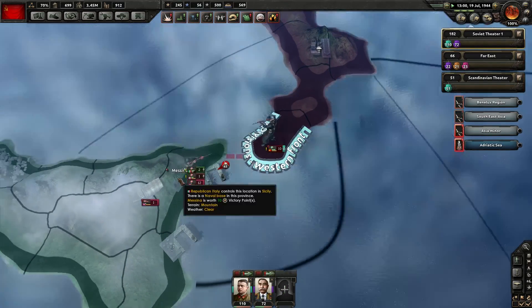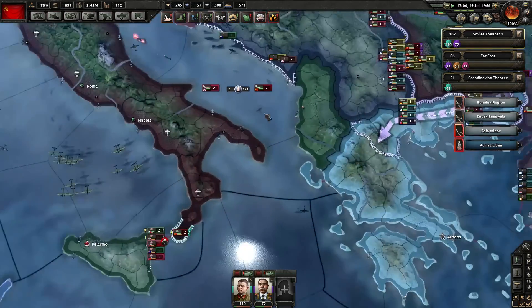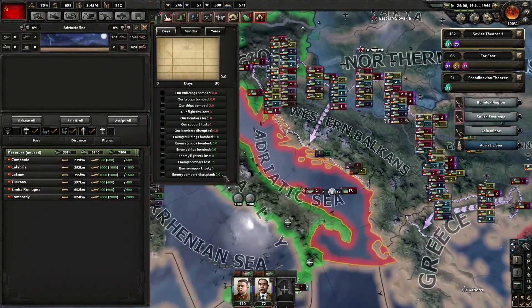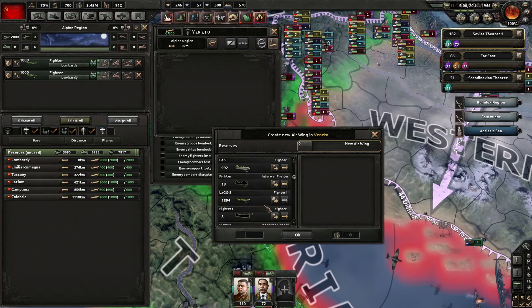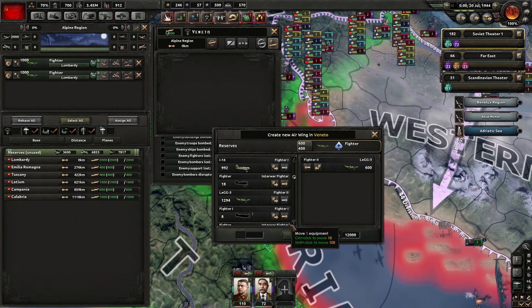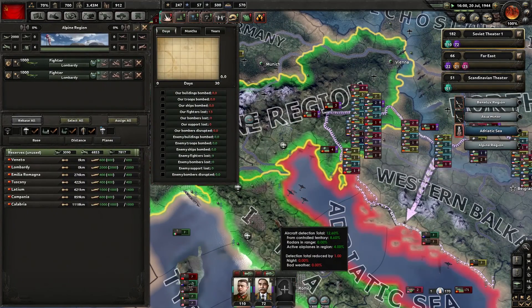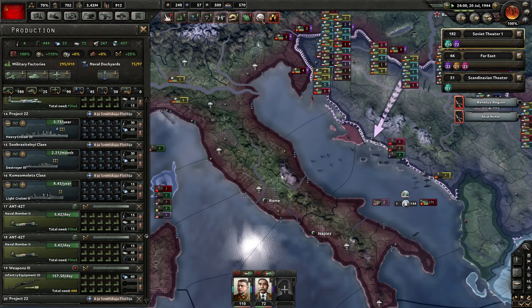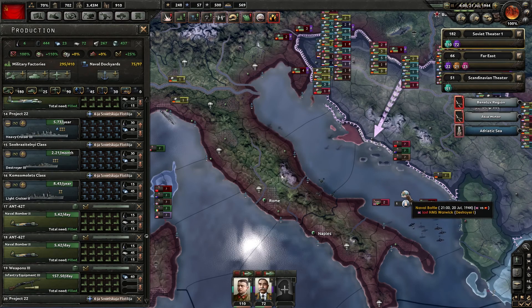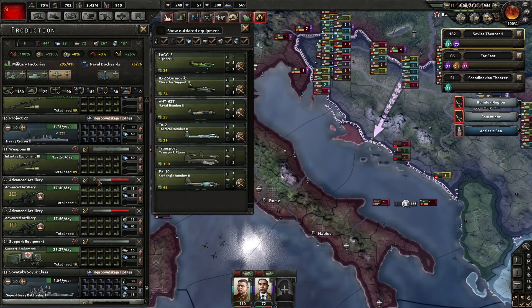We're slowly making progress over on Sicily actually, somehow. We did lose a heavy cruiser Mark III - that air power is very destructive. Wonder if we can get some LaGGs to fly in there. Actually no, that would be suicide. Our air experience is capped - I think we should get better fighters at some point. We still have fighter 2s etc., going to add another production line.